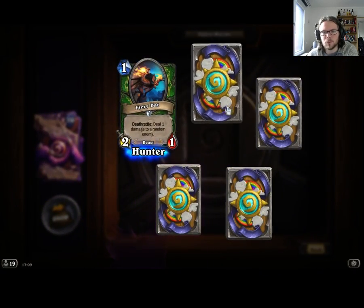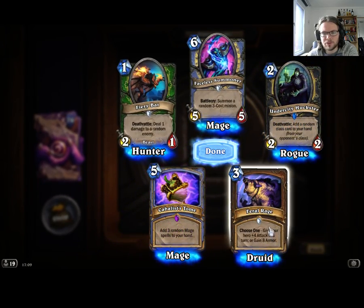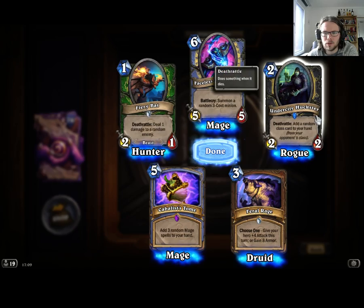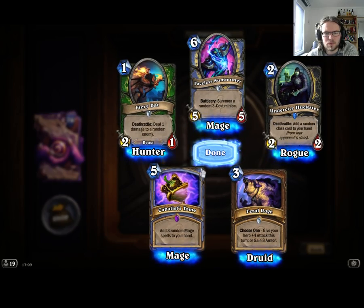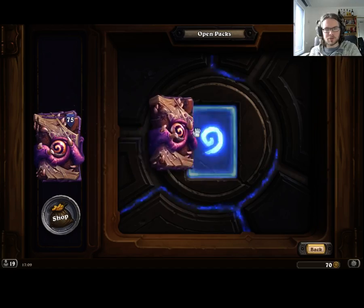I like that Mage is getting more freeze mechanics. Feral Rage seems really good. Undercity Huckster is very good as well. Kabal Tomes — 3 random Mage cards for 5. That's great in Control Mage. I hope I get another one of those, although maybe you wouldn't really want to run 2 in a deck.